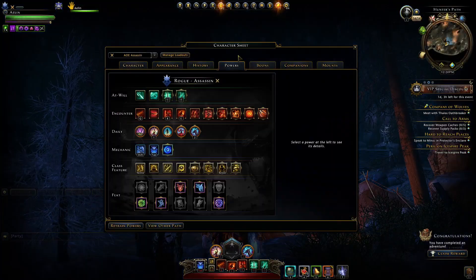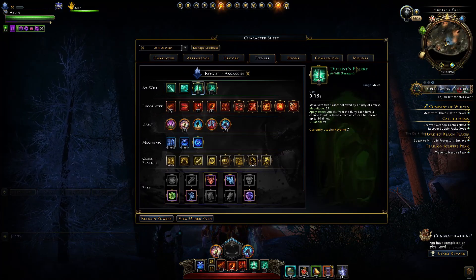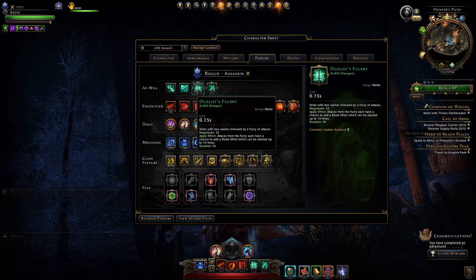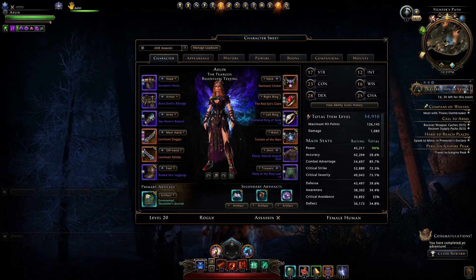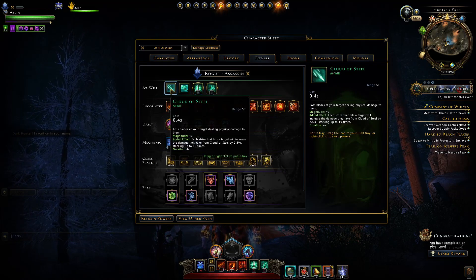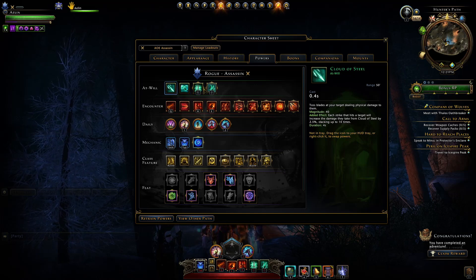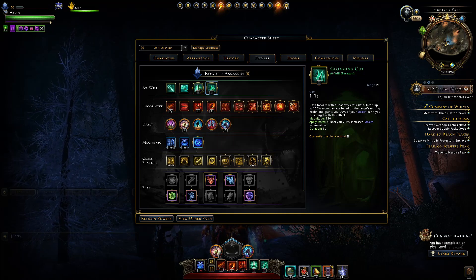First off let's jump to our powers. Initially we have our at-wills. What I like to use is generally just Duelist Flurry on the highest hit point enemy. With Duelist Flurry in combination with our lightning enchantment we can get those lightning bolts to arc off many times, especially since Duelist Flurry hits very often as its cast time is very low. Gloaming Cut is used to kill off that high HP enemy when he's the last guy left standing.